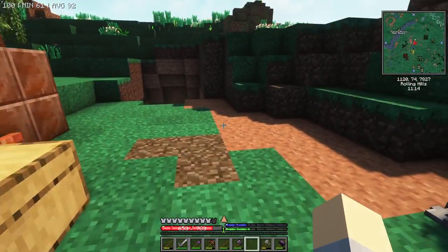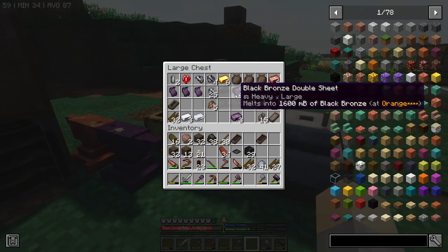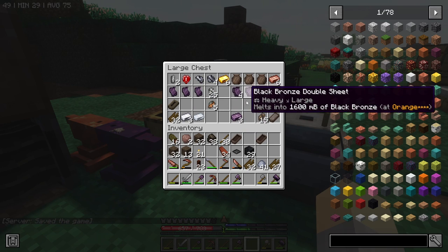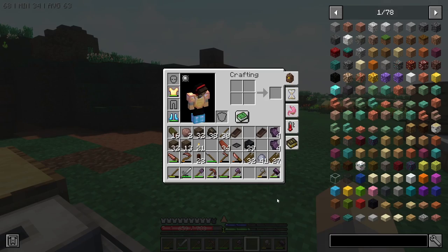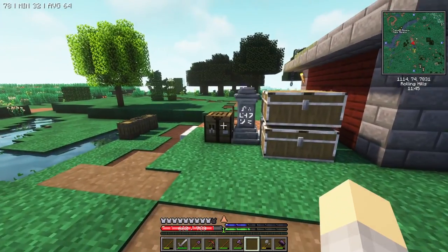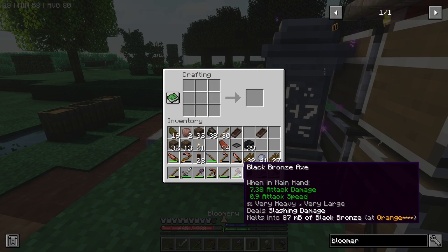We cleared a spot out over here for our bloomerie. I've gone through all of the motions and made bronze sheets, doubled them up — we have black bronze double sheets, eight of them. This is going to allow us to create the bloomerie, but we need to be in a crafting table. We've got it — that was a lot of work.